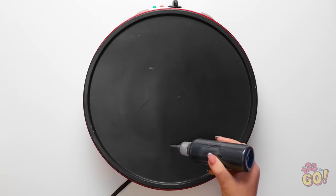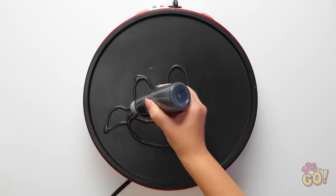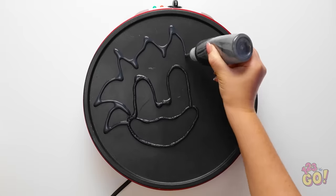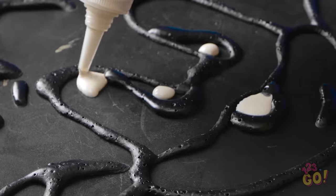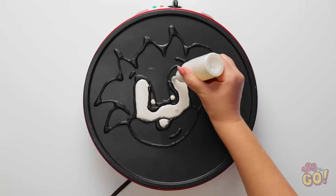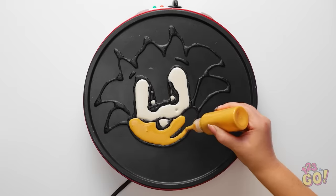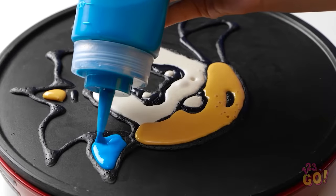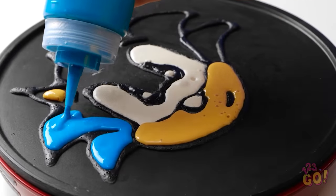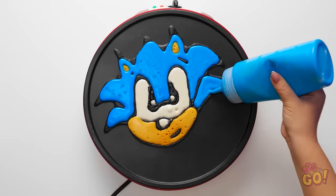I've got some real competition. But for my weapon of choice, I'm using batter, baby! At least my Sonic will be edible! But with a medium this different, time really is of the essence. We're dealing with a hot grill after all. Food coloring is a very important component here. You can make any kind of batter you want this way. We're almost there. Just one last little bit. And here he is!